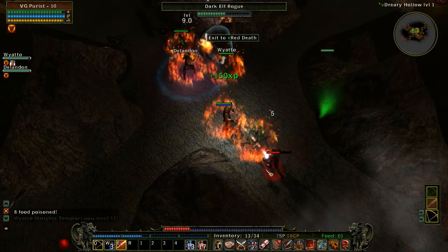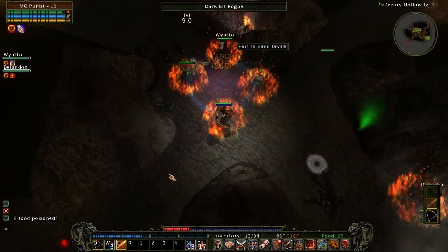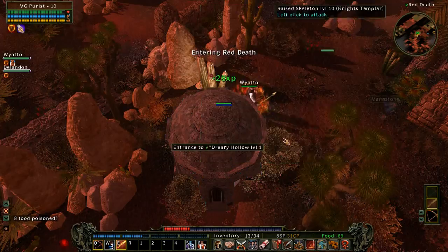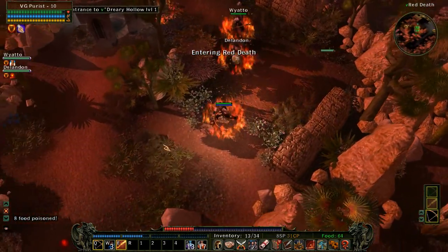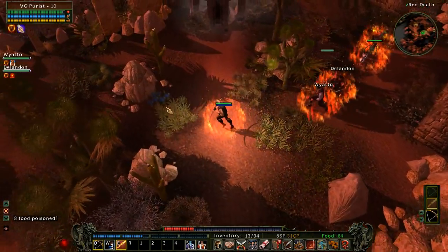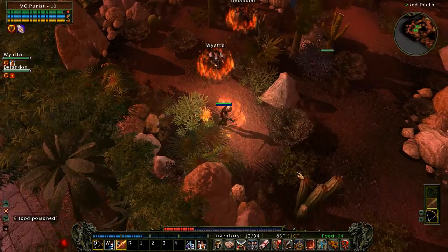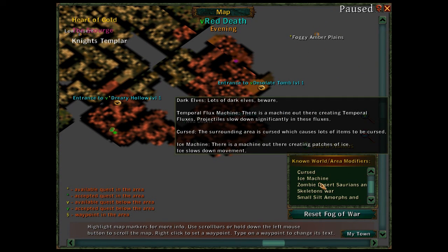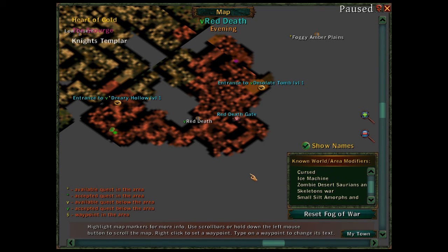I wish the controls weren't so clunky — it's easy to misclick and move out of menus. Here's the dreary hollow; I just want to peek in quickly and head back out — they'll call me chicken for leaving, but that's okay. Every choice you make in this game really matters. If I hadn't taken out that fog machine, it would have stayed on the map as a known world modifier. Some world events I can't stop until I get a quest pointing me to them, but they do stick around if ignored.